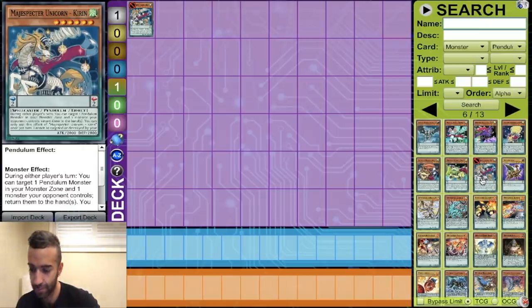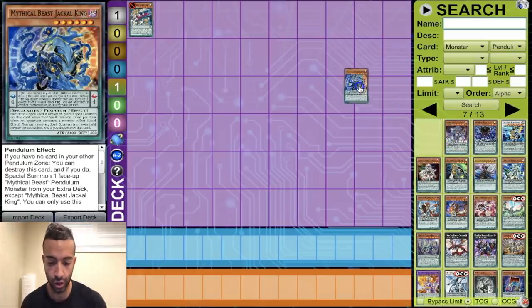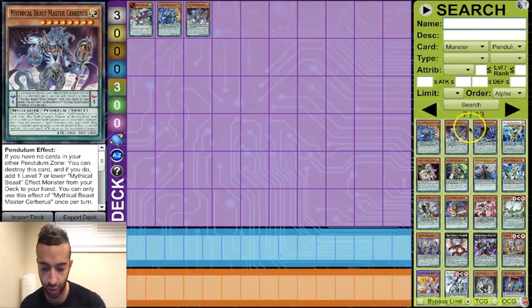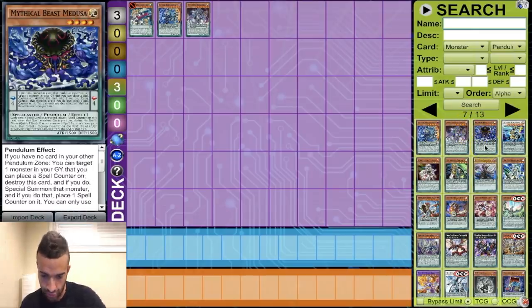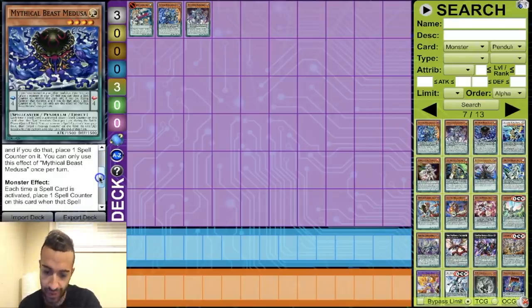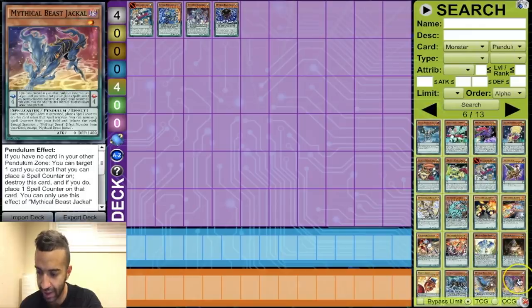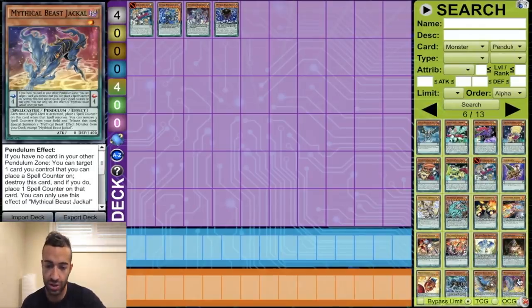Jackal — obviously in, Cerberus — obviously in, no doubts there. Next, Mythical Beast Medusa: if you have no card in your other pendulum zone, you can target one monster in your graveyard, place a spell counter on it, destroy this card, and special summon that monster. Essentially, if there's a Mythical Beast or Abductor in your grave, you can special summon this card then special summon that — it could be a free turbo card. We're going to leave it in. The small Mythical Beast Jackal could be decent too — you could get a free Jackal out — so we're putting it in just in case, for a focused Mythical Beast build.